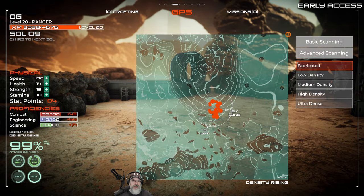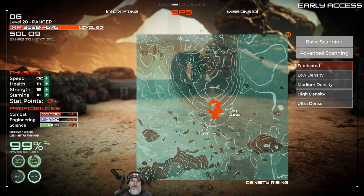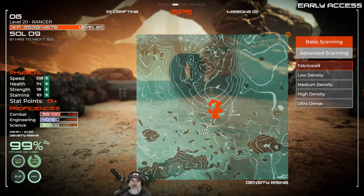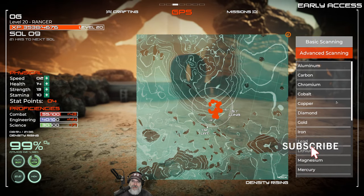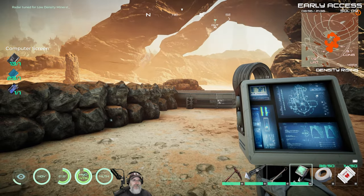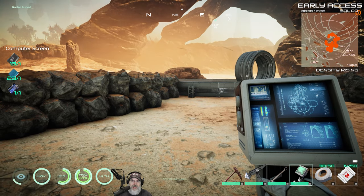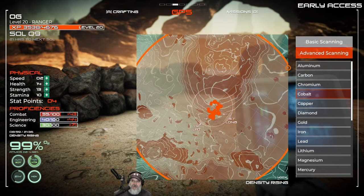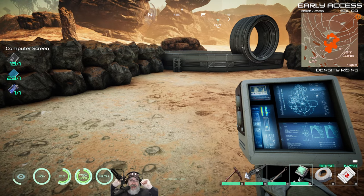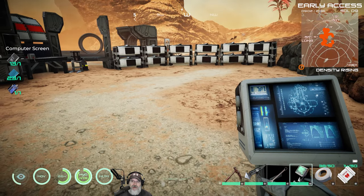I noticed — and you guys may have mentioned this in the comments — that if you press F3 and open up the map, we actually have some really cool stuff here. You have basic scanning, which is the same right and left click on the handheld scanner, but if you go to advanced scanning, you can actually look for specific things. You can still set it to low, medium, or high density, but if you also go into F3 and select cobalt for example, it'll just look for cobalt, which is really useful. That may have been implemented before this last update and I just didn't notice it. Very cool — I like that change for sure.